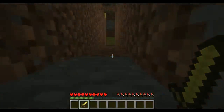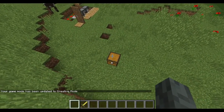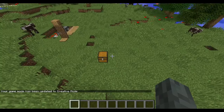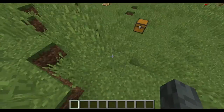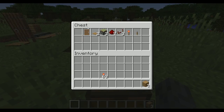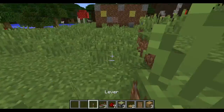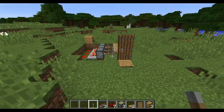Hey guys, back with another redstone video. It's only been a year and like four months - don't worry about that. Ignore my fan, it's really loud, I need to get it fixed. Anyway, what you're gonna need for this is: three blocks of any type, one door, two pressure plates, three sticky pistons, seven redstone, three repeaters, a redstone torch, and a lever. Only a lever - not a button. Buttons suck.